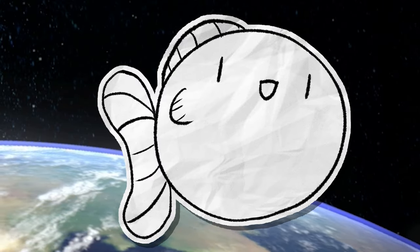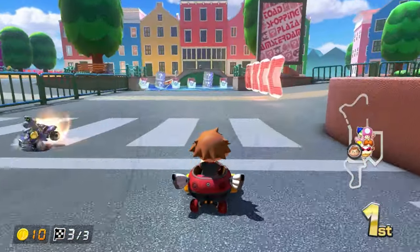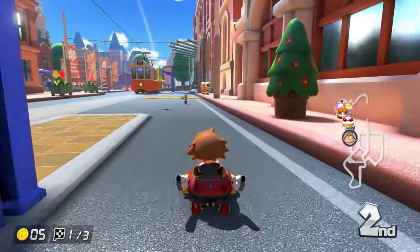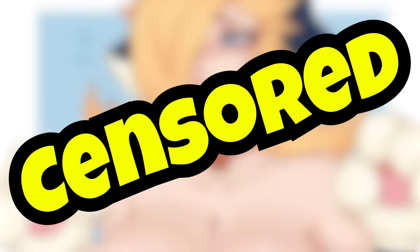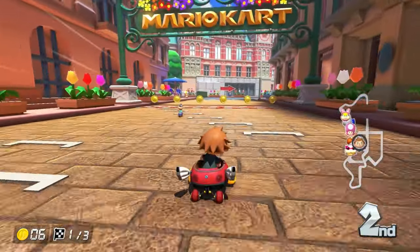Amsterdam Drift is okay. It's got the same gimmick as all the other city maps, but like Paris, you get to drive head-on into the other racers during the final lap, which is always a fun twist even if it isn't unique at this point. The Netherlands though just makes for a better course aesthetically than Paris — with the tulip fields, the windmills, the canal, the red light district — it's just a lot more visually interesting than Paris. So I'm gonna have to say this is just the better course overall based on that alone.